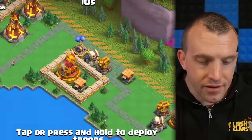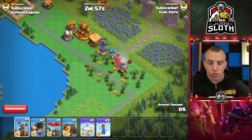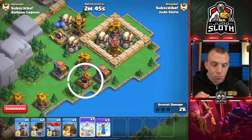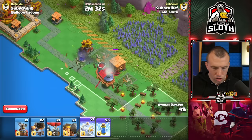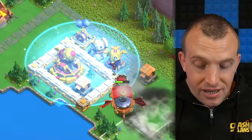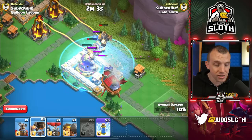I'm going to enter from the right-hand side because the single target infernos are at the top — they are your major threat, so I'm going to try to take those down first. Let's begin with just one Flying Fortress. I can also show you the troops from Balloon Lagoon and the frost spell from Builders Workshop. The frost spell does not act like a freeze spell in the main village. That would be incredibly overpowered — this lasts the entire raid, so it just slows down the defenses, but it does last into the next attack as well.